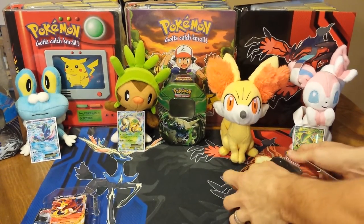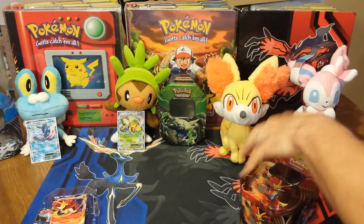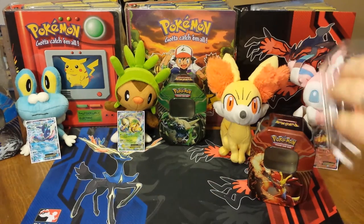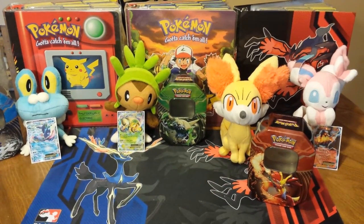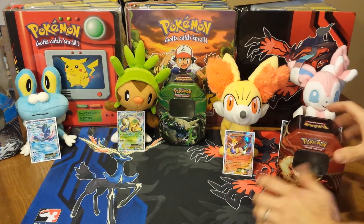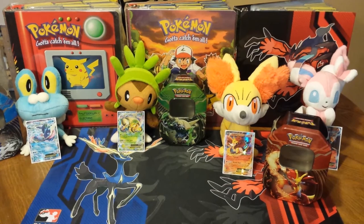Let's give our little trio here their due. We'll throw this Delphox EX into a sleeve and stand it up in front of Fennekin. That's it for the three new tins that have come out.